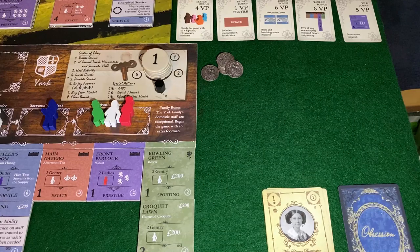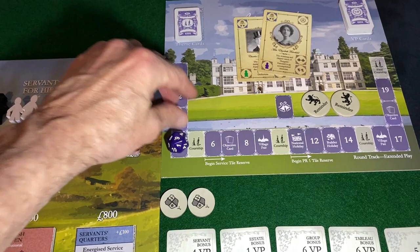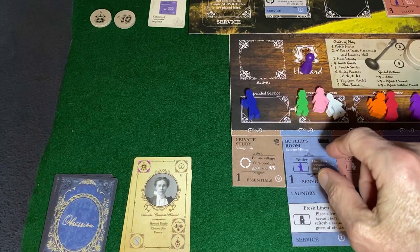We're now going to go to round three. Let's take a look at Howard. First thing, according to the order of play, is rotate service. We don't have anything happening on the round track — next turn we will have a village fair. No monuments, no servants hall.